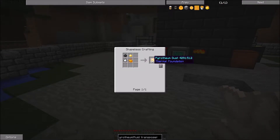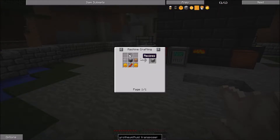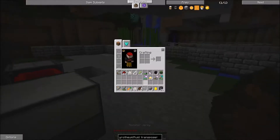What I want to do is make myself a fluid transposer because I also want to make pyrophium dust. I just want to get a blazing pyrophium bucket and to do this I will need the fluid transposer. To craft it we need a machine frame. I already prepared the glass over here so I can get some of those ingredients.